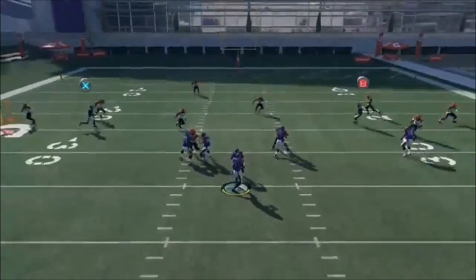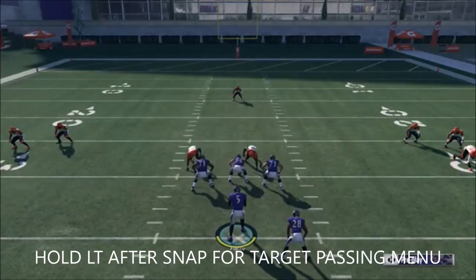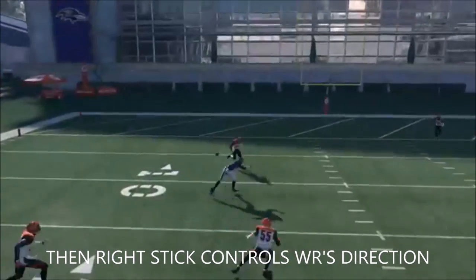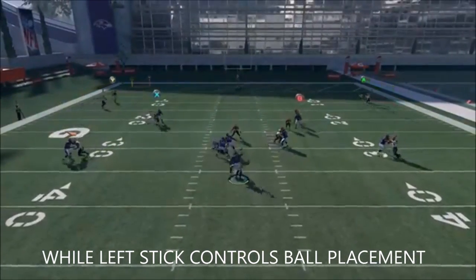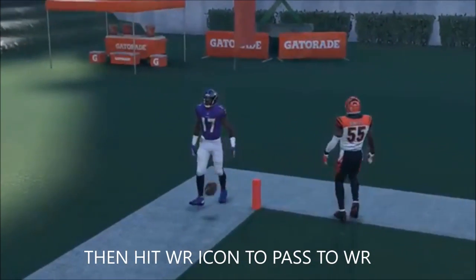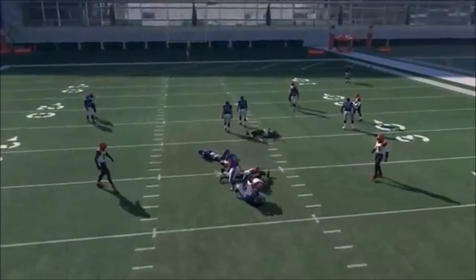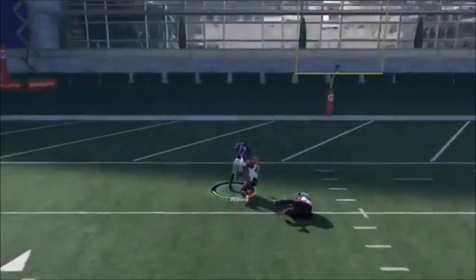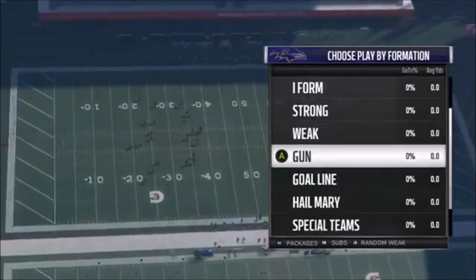If the shorter guy is covered, the deeper guy going over the middle will be open. To use target passing, hold the left trigger to bring up your two icons. The downside is that if you don't get target passing down, you'll get a lot of overthrows, and in this formation especially — because of the lack of protection — you'll get sacked. If you come out and don't like the defense, target passing can make something happen. I scored a touchdown here, but target passing is really a last-second adjustment.